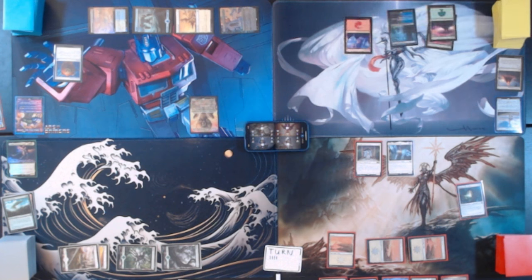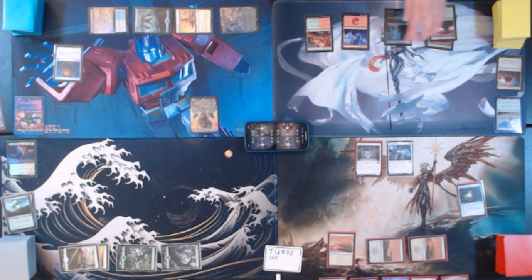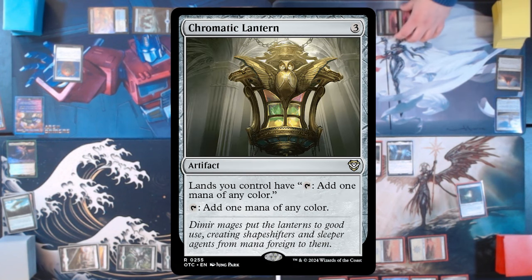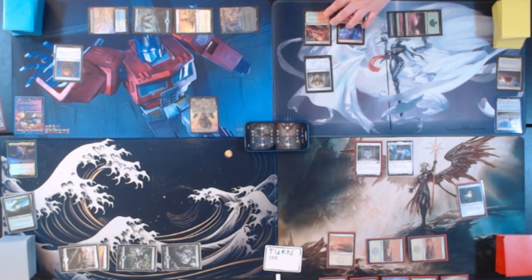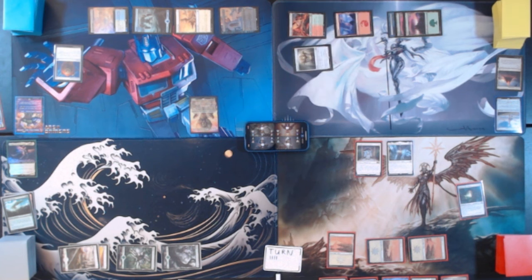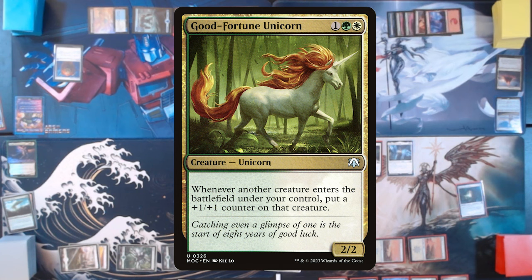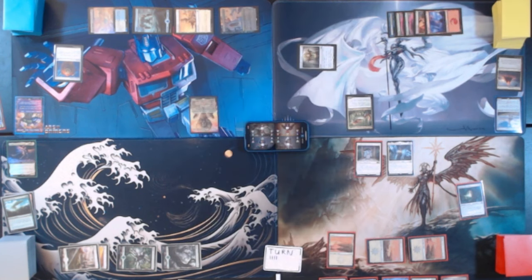Untap, upkeep, draw for turn. I will play Cinder Glade — comes in tapped unless you have two or more basic lands. I do. I will tap 3 to play Chromatic Lantern, which taps for 1 mana of any color, and lands I control tap for 1 mana of any color — great land color fixing in this deck. I will then tap 3 to play Good Fortune Unicorn, a 2/2. Whenever another creature enters the battlefield under your control, put a +1/+1 counter on it. That's all we can do. We'll pass turn.